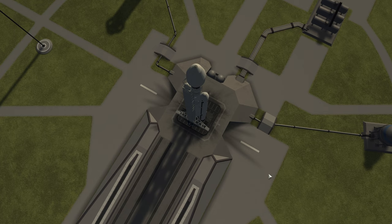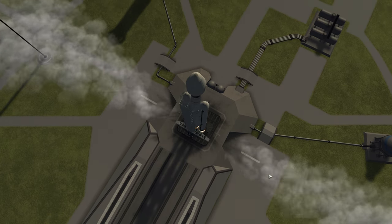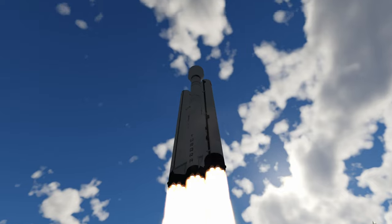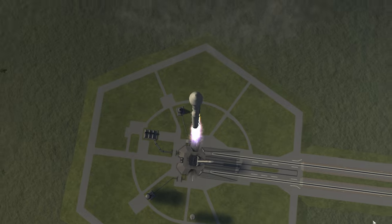We are taking the same land launcher as we did previously for DUNA, which is very similar to the Falcon Heavy. It even uses the Ghidorah tanks and is powered by 29 Marlin engines.